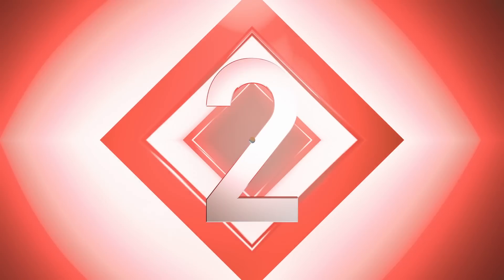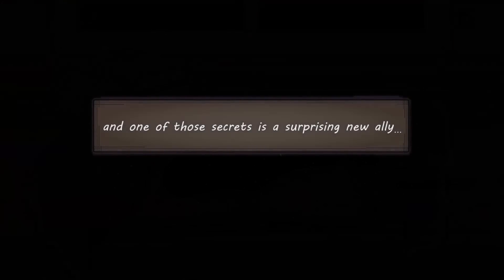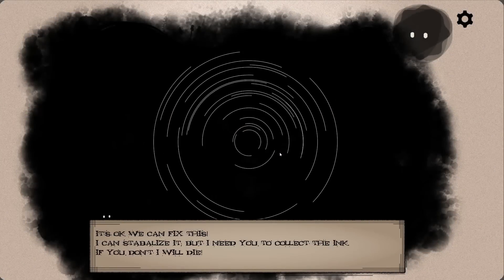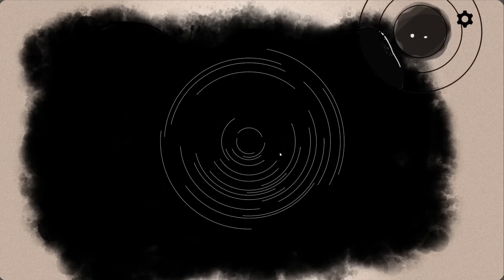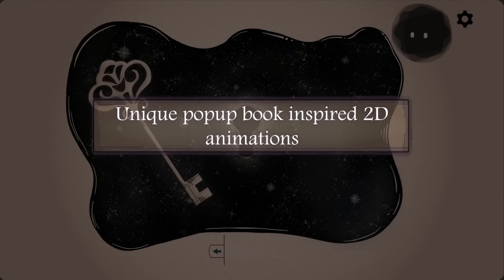Number two. Ink Escape Coven Conundrum is a puzzle-based escape room adventure where you solve puzzles and uncover the stories of your ancestors hidden in books. Following the death of your beloved grandmother, you seek to reconnect with her legacy, only to find yourself caught up in a magical mishap alongside a mysterious ink-based companion.